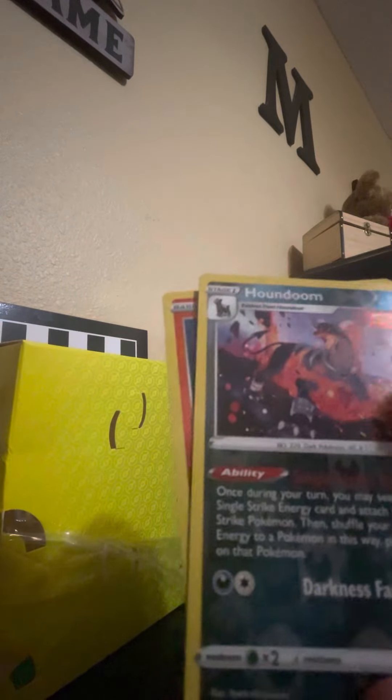All right, so to start off with the regular stuff you get whenever you get one of these — you'll get an all-holo set, you'll get a holo Single Strike Urshifu, a Single Strike Inteleon, an Amleto, and an Oricorio. All right, let's get into the real Pokémon box.